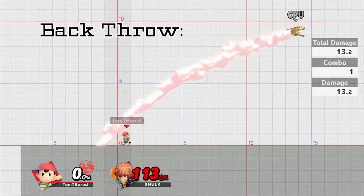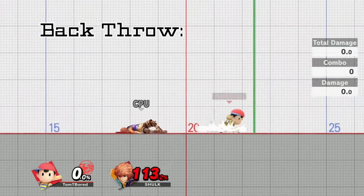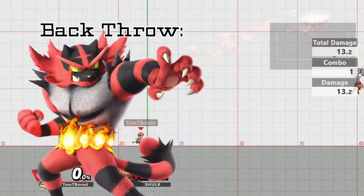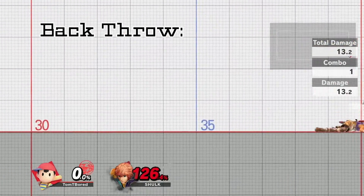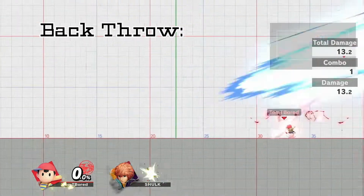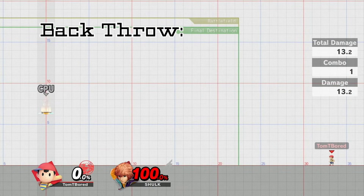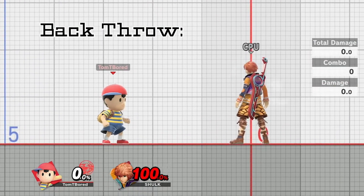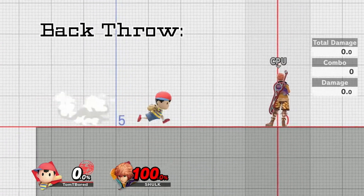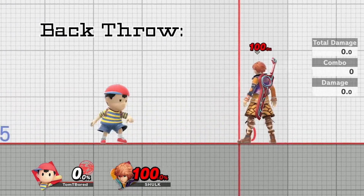Finally, when they simply want to kill you as quickly as possible, Ness will often fish for a back throw near the ledge. While he no longer has the strongest back throw in the game, this move has dashed many a player's hopes for victory in the blink of an eye. The best advice I could give is to just be aware of it: watch Ness' movements carefully, especially when you're at high percent, and try to stay close to the center of the stage, because one back throw from him could mean the difference between life and death.